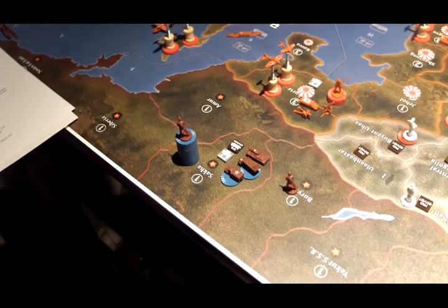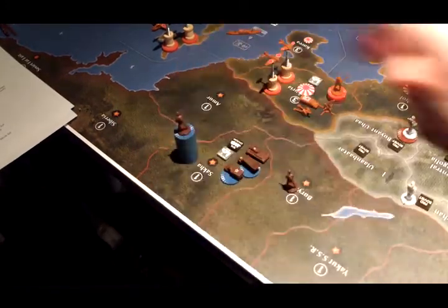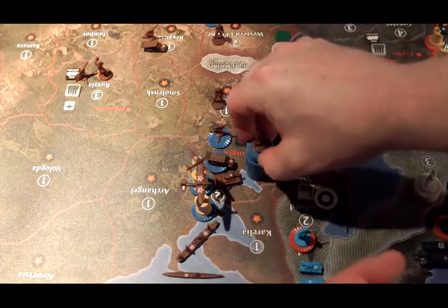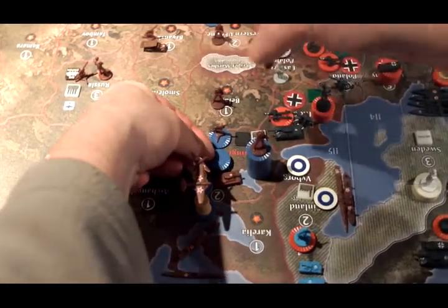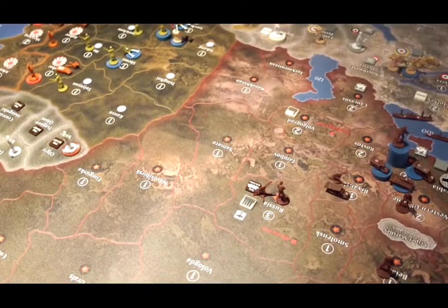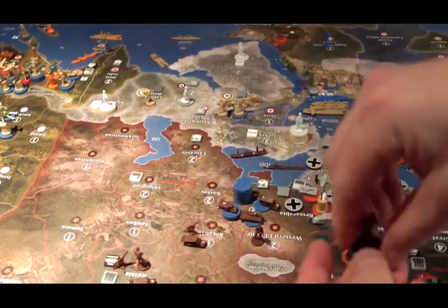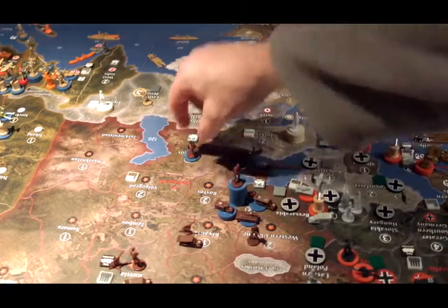I've got to do this quickly because the battery is running out on this camera. Placement of new units: two infantry in Sokka, three infantry and one artillery in Novgorod, one artillery in Russia, two infantry in Ukraine, and two infantry in Caucasus.